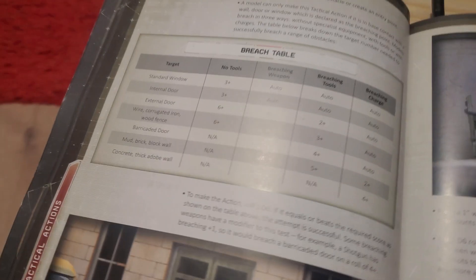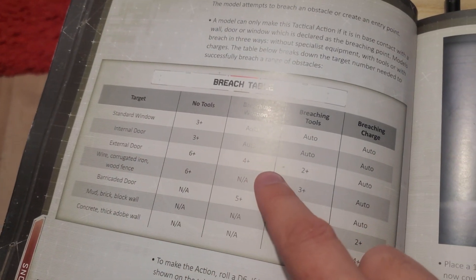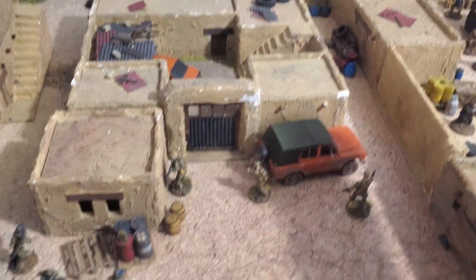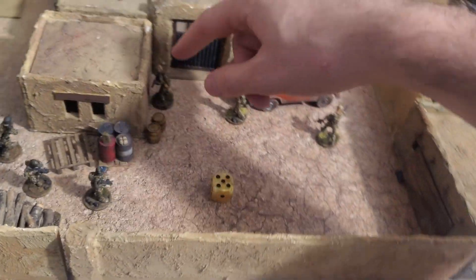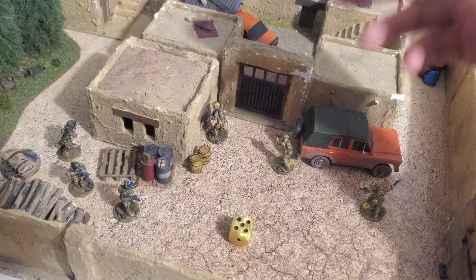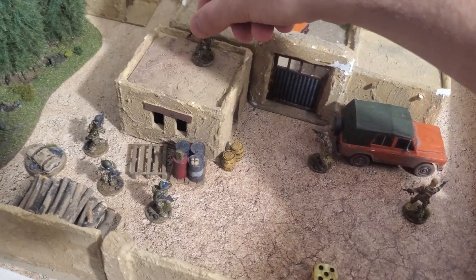The shotgun — it's an external door and I need a breaching weapon. I need a 4+ to breach through that door. I take my die and roll it. This time I rolled a 5. That door is now completely open and I can keep moving my guy into that building.